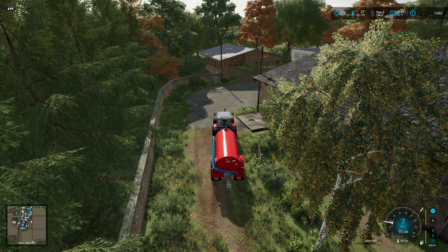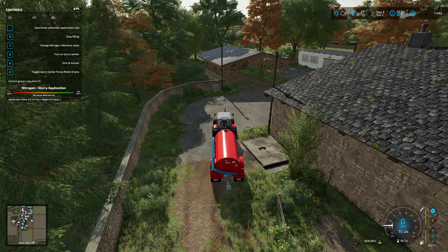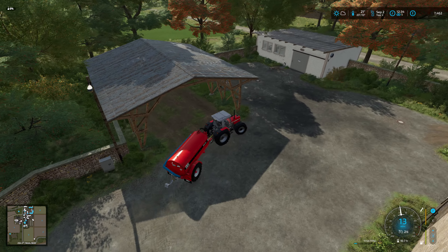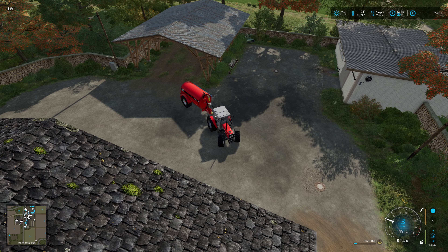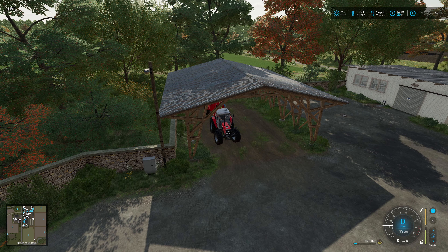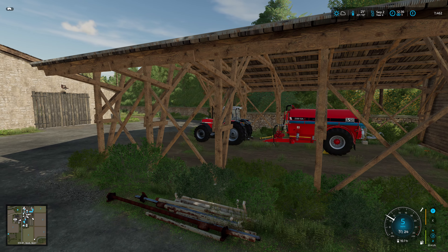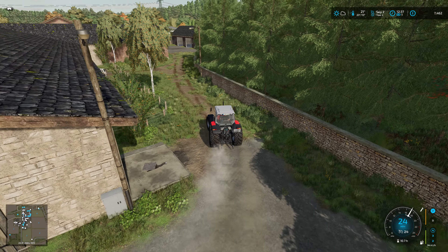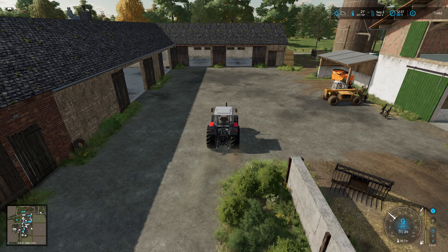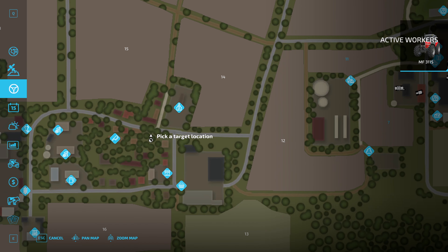I wonder if I can empty this back in here. That's odd that it's on empty mode but it'll fill it. Anyway, let's pop this back under cover. I will definitely need some more seed for next time. Now I want to use this tractor to head over to the butchers — I need my trailer back from the butchers. That doesn't mean we're definitely going to take some animals over today, but I do want my trailer back. We could take some animals over today — let's get them heading over to the butchers anyway.